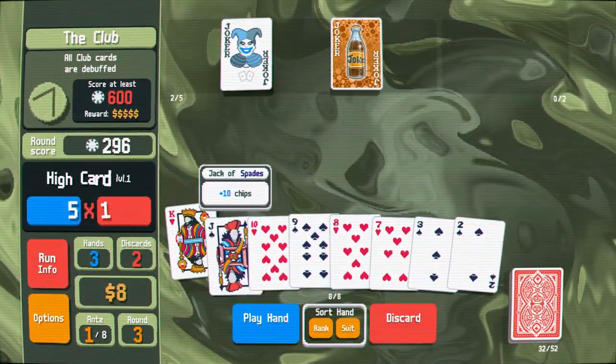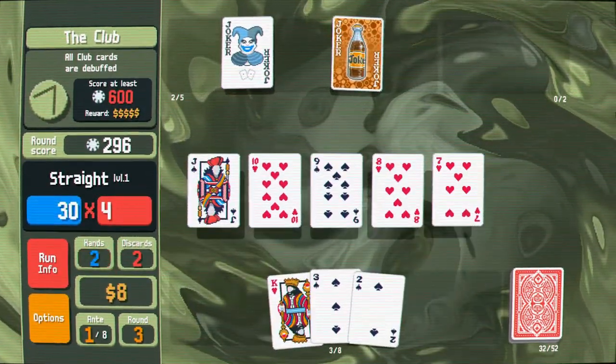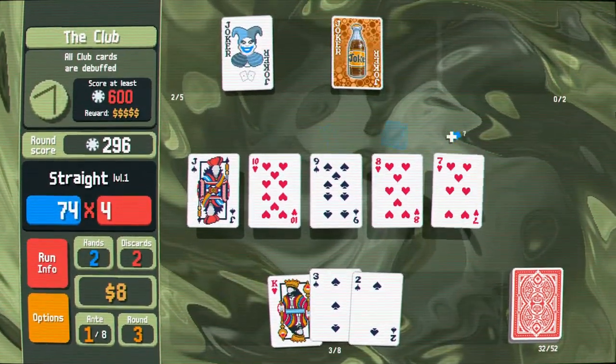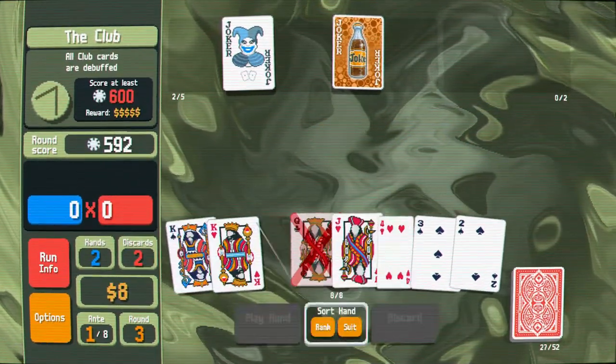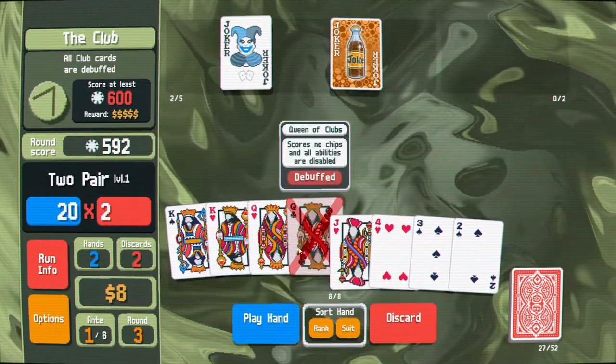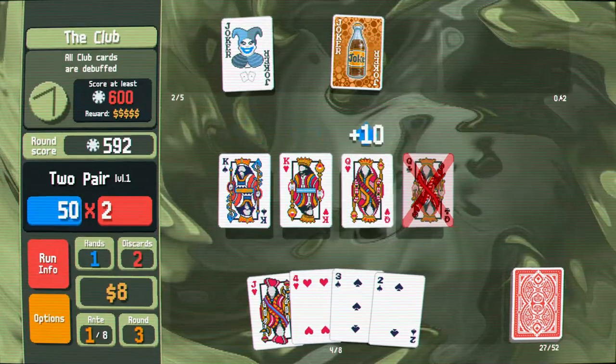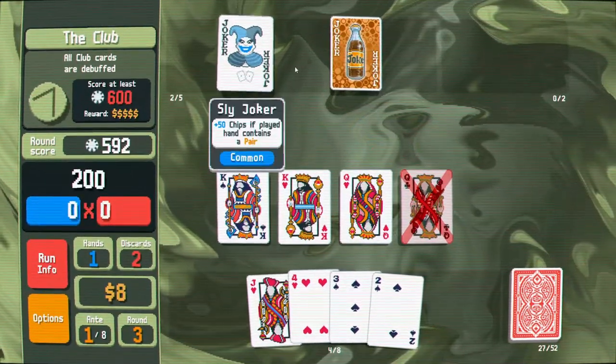Oh wait, hey — a straight. Jack, 10, 8... straight. 30 times four — not quite as good as a flush, but still pretty solid. Let's do a two pair and I'll kind of show you that joker kick in. Yep, see? Plus 50. That was good for 200 points.